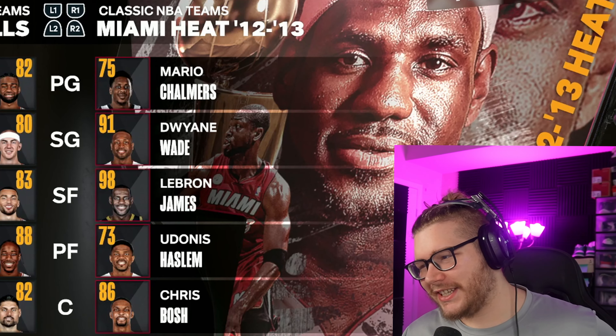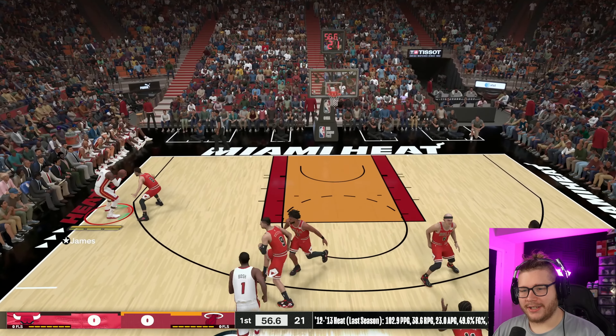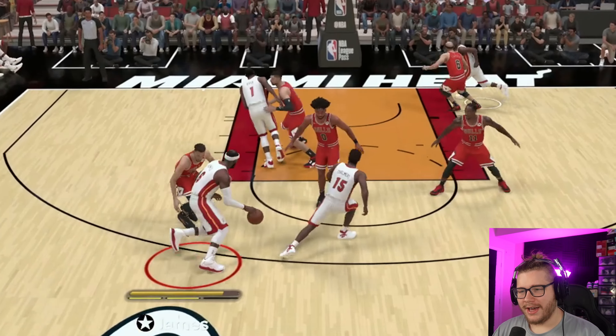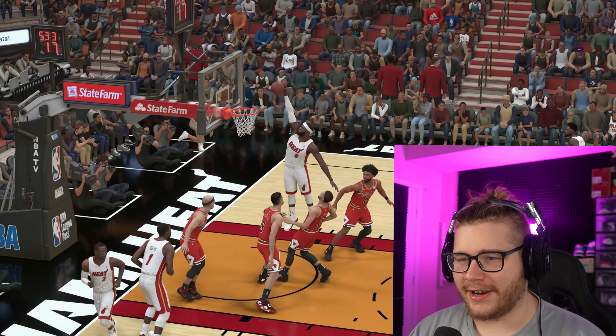We're using a classic team — the Heatles — and the challenge for LeBron is to get a contact dunk. I'm just gonna run around and see if I can get into the paint. Oh my god, I did not expect that to work on the first try! He pushes the defender and dunks right on Zach Levine.